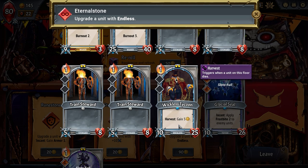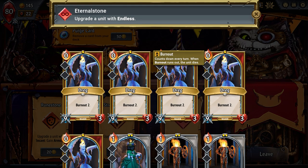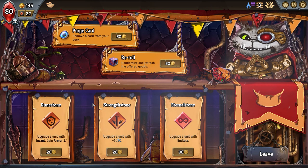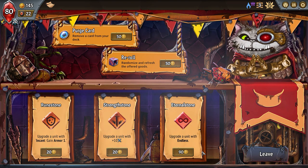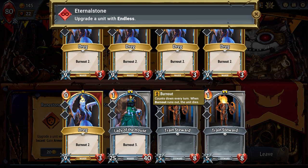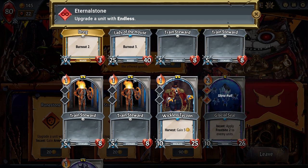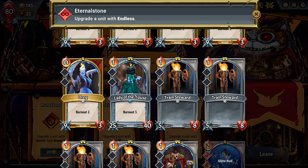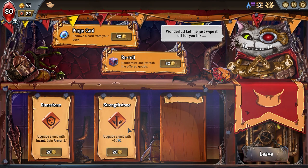This tycoon keeps coming back, he's not going to burn out. The house lady will burn out, but let's see — gain armor, plus 10, these are kind of weak. This one's good and I can purge one card, that's what we'll do. Maybe give endless to her — look how hard she hits. I feel like that's a smart choice. The money's great but I think endless is probably the better call.